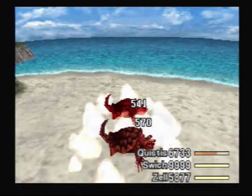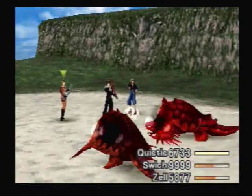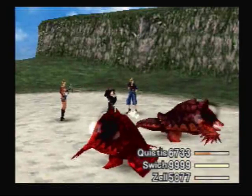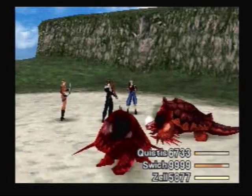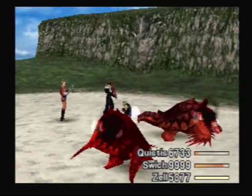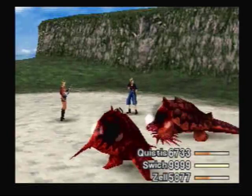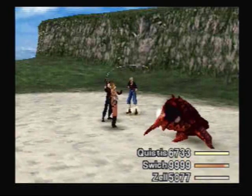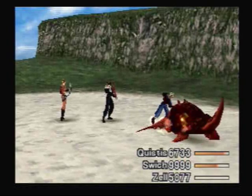Pretty much the only GF you can boost with any kind of regularity is Eden, because the scene for summoning Eden is really long. Now we have Confused and Berserked — I mean, it's just ridiculous what we've done to these poor creatures. Apparently we've reduced their defense down to nothing because suddenly Squall is doing max damage to them. They still have the common sense to try to attack us. And when they turn back to normal colors, that means we've murdered them. Sometimes murder can be good when it's adamantoises you're murdering, right?